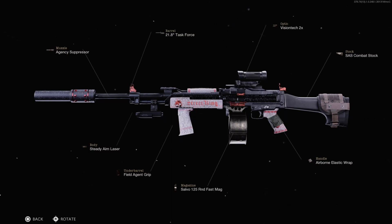For the handle, I'm going with the Airborne Elastic Wrap, which gives us aim down sight time, flinch resistance, and the ability to drop shot or aim while going prone. This is my Stoner 63 class setup here in Call of Duty Black Ops Cold War.